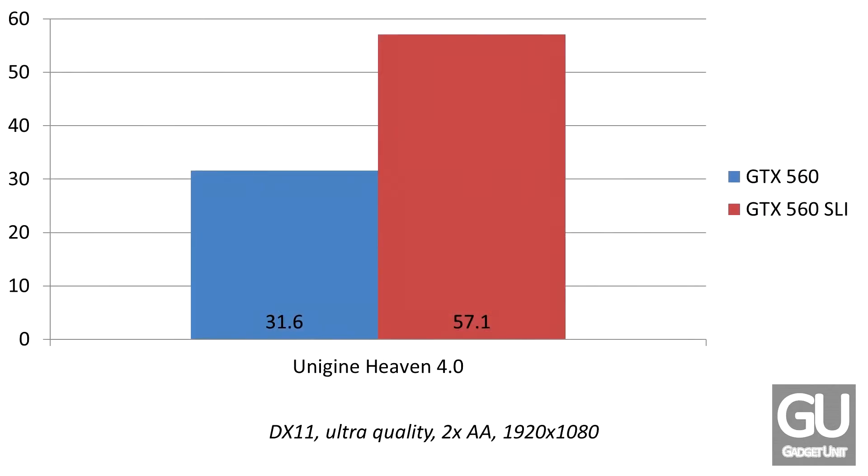Starting with Unigine Heaven 4.0, which is a pretty graphics-intensive synthetic benchmark. You can see the settings I used below the graph if you want to replicate this for yourself. We added about 26 frames per second by adding a second GTX 560, so it didn't quite push us over the 60 FPS mark. That would have meant a two-times increase, which technically isn't really possible, because adding a second video card won't immediately give you double the performance due to overhead.